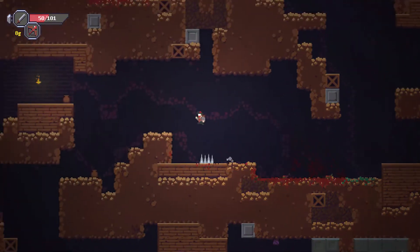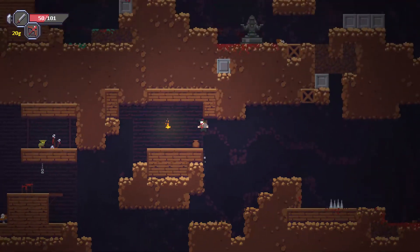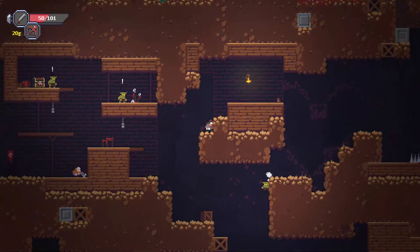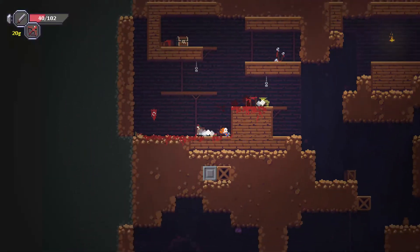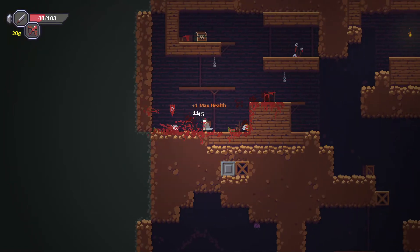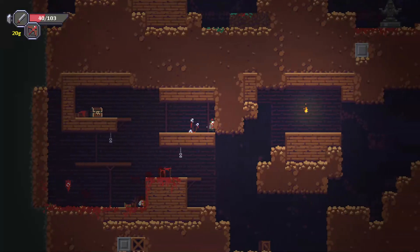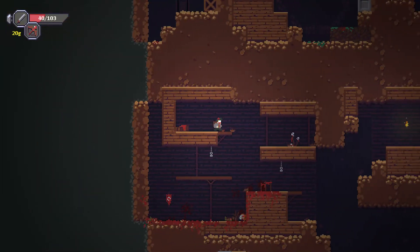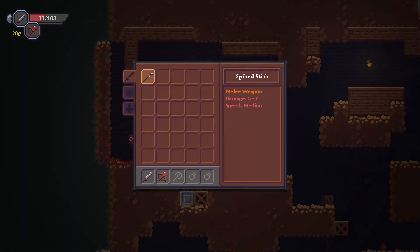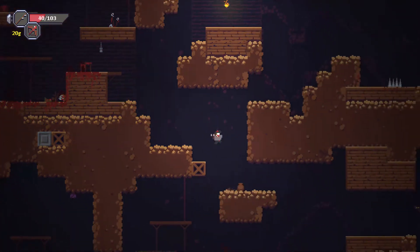Did he just impale himself on the spikes? I guess that didn't count for my judgment blow thing here. He's got kind of a Super Meat Boy type thing. What the Sam heck was that? Oh, that's from the judgment — I was about to say, are they attacking me? But that wasn't an attack.